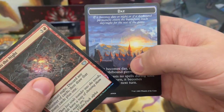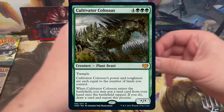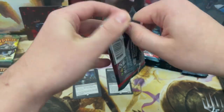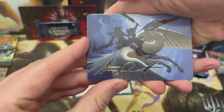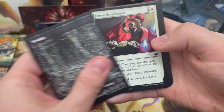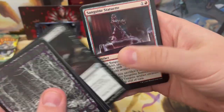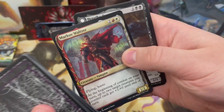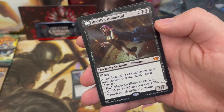I'd love some Necro Duality. Cultivator Colossus is obviously the biggest hit in this whole set — about 30 dollars, though it will keep falling. We've got a signed art card, and then another mythic: Henrika Domnathi, a 1/3 vampire that transforms into Henrika, Infernal Seer with flying, deathtouch, and lifelink.